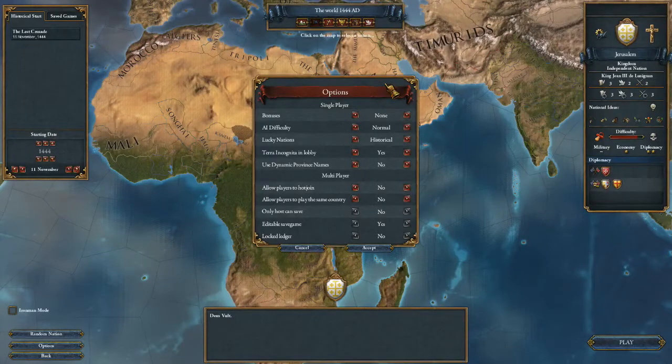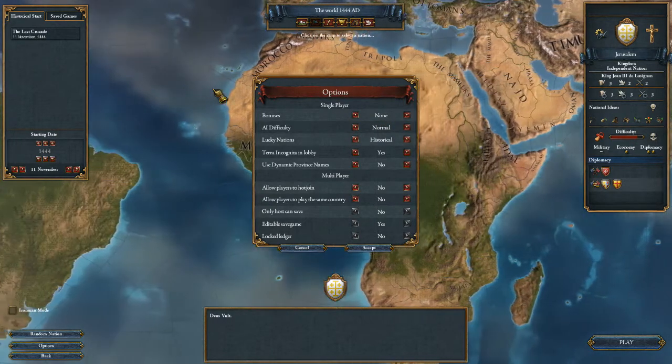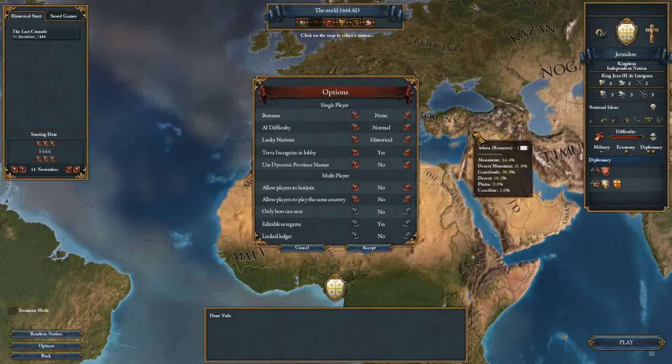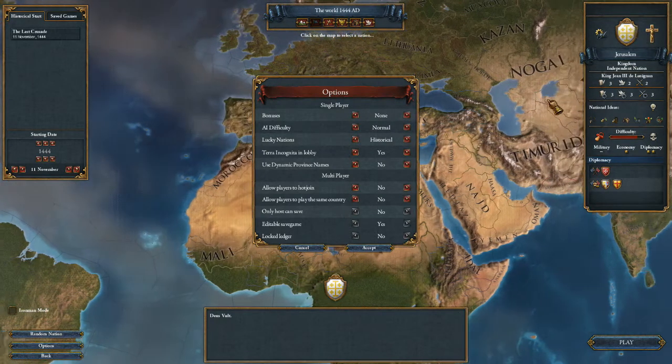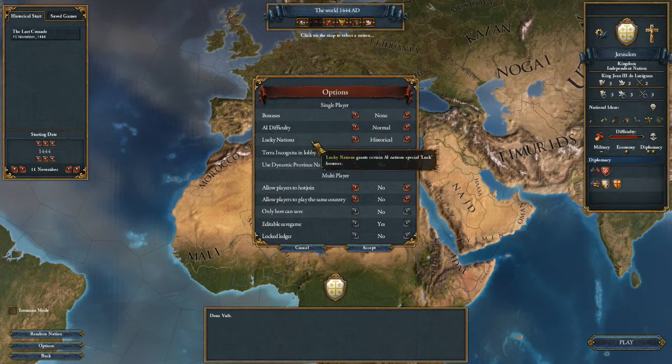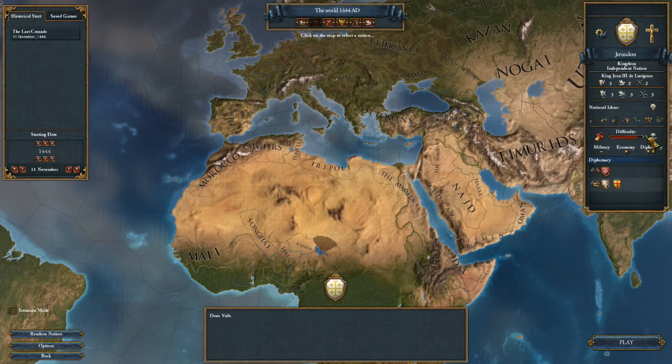Hey folks, it's FatherLineGaming here and we're back for a first video back in a long time. We're playing a new mod called The Holy Land, or something like that, and the only start on it is The Last Crusade where you play as Jerusalem. We're going to play with these options: Bonuses None, Air Difficulty Normal, Lucky Nations Historical. Difficulty looks like it's going to be absolutely deadly, but we're going to go on.